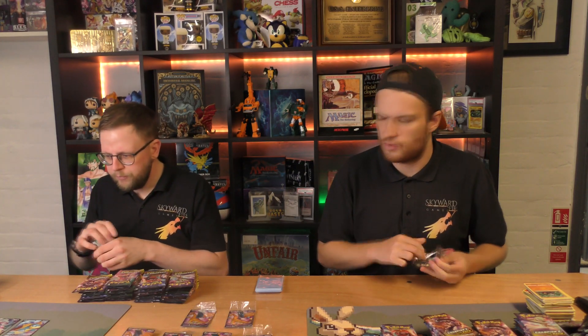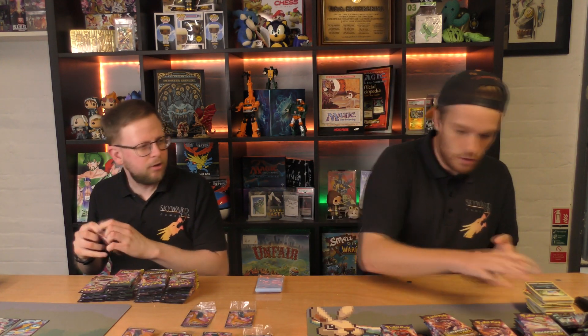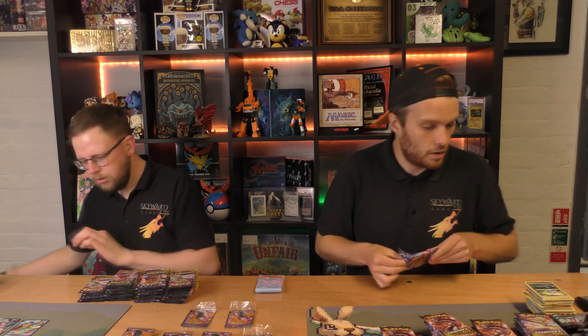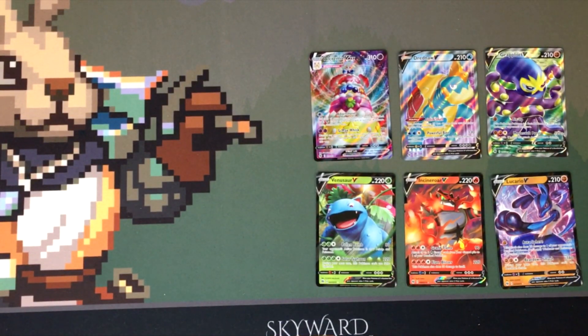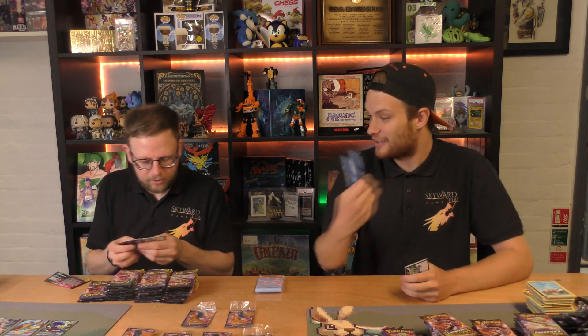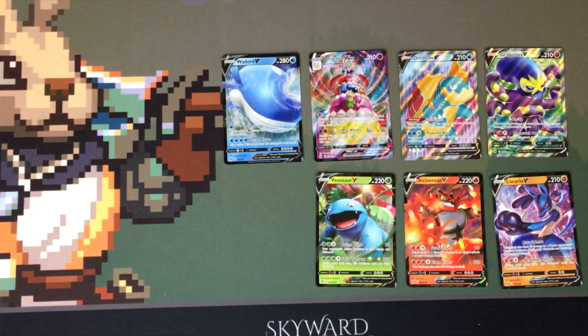What are the other VMAXs in the set? Dreadnought VMAX, Alcremie, Gardevoir. Gardevoir's pretty cool. Oh! Another full art - this time a Grapploct V! Oh! Another hit - Wailord V! You thought it was a Charizard because I got excited. And I got a holo Water Energy - that goes perfect with my Wailord V! Look at that big lad! What a chunky boy! He's like a lovely beanbag whale. That's the real card to get excited about.